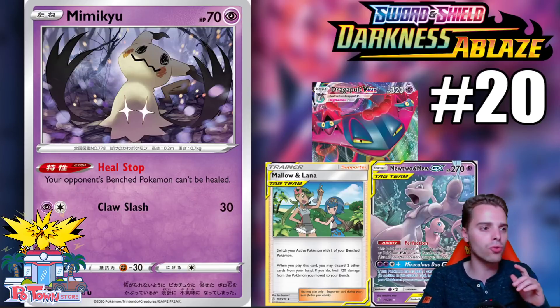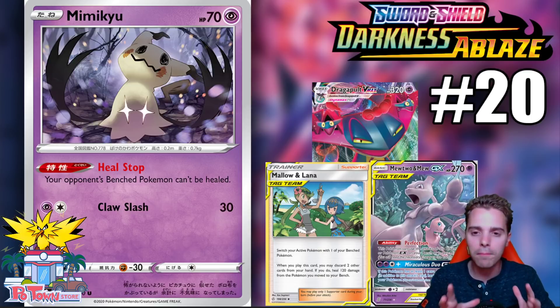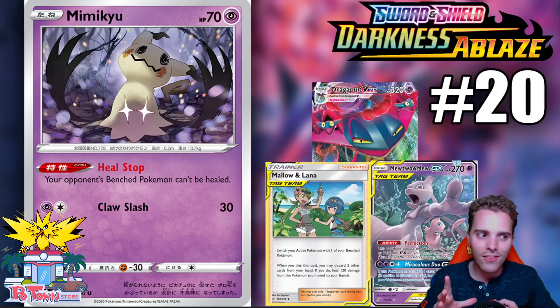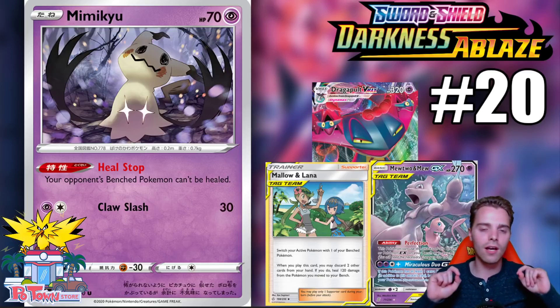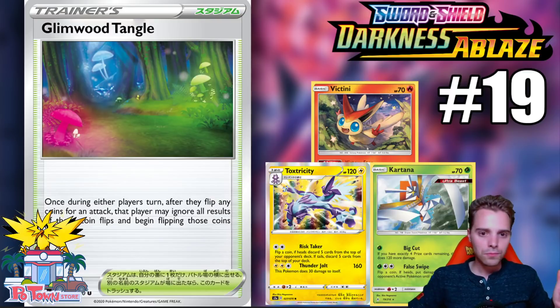Number 20 for me personally is Mimikyu. Mimikyu has the fantastic ability Heal Stop — your opponent's bench Pokemon cannot be healed. This blocks Mellow Lana completely; they could switch but the healing effect won't apply. It's a fantastic tech card if you're still playing Dragapult VMAX, so nobody can use Mellow Lana to ruin your day. Another side effect is that attacks like Miraculous Duo GX that heal all Pokemon will only heal the user, since Mimikyu blocks all opponent bench healing.